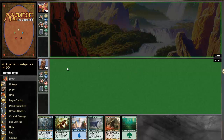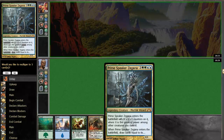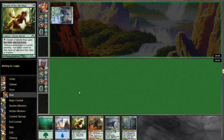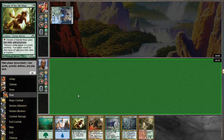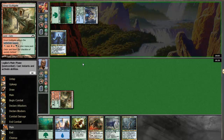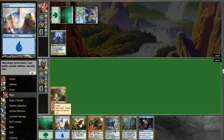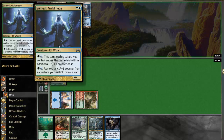Obvious mulligan, I think. A little bit better — it has one of our bombs in it and we have a couple spells that we can presumably play if we just draw a land. A Gruul Guild Gate would be a great draw right now. I think it's going to play the Disciple and pass the turn. I will definitely trade with this should the opportunity present.